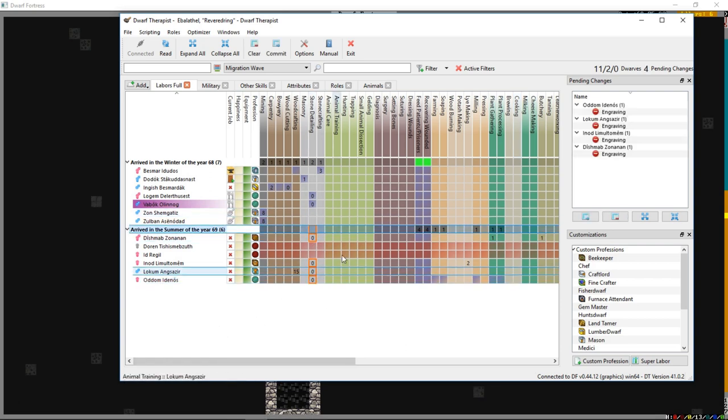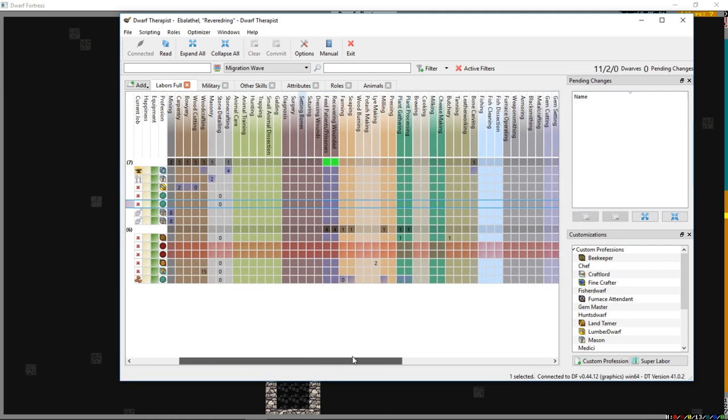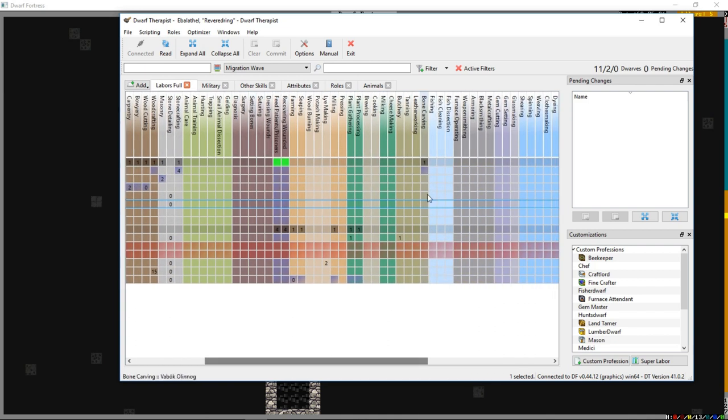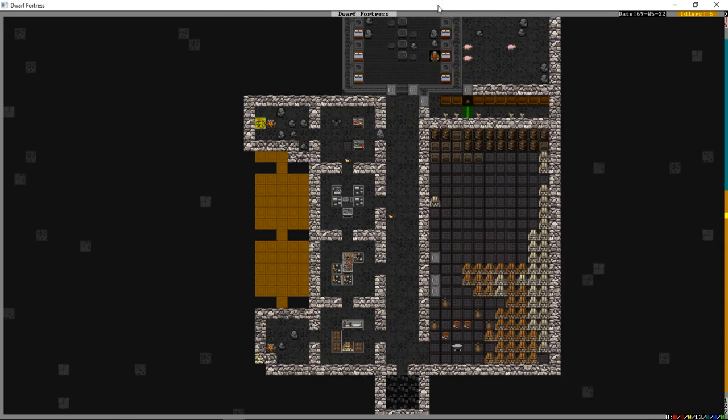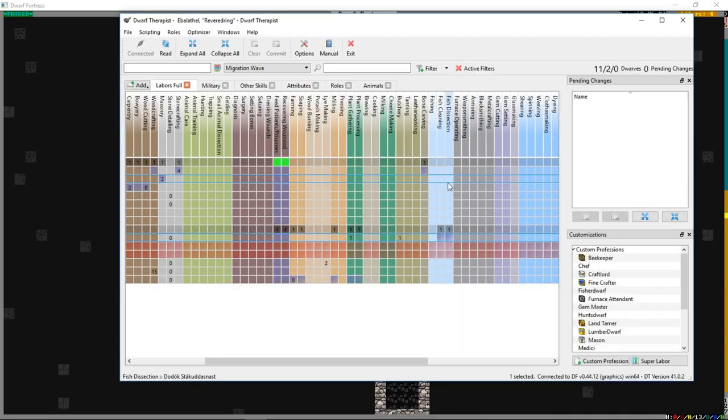To build the fishery we need someone with the fishing skill. We'll get rid of the stone smoothing job for now. When you go to build a fishery, if you have someone with fishing they'd rather fish than build the workshop, so first just put on fish cleaning and dissecting - then they'll make their way down and build the fishery.